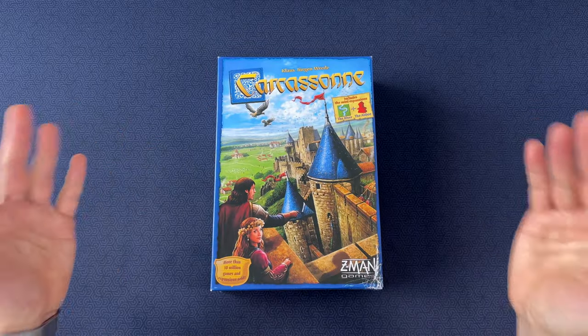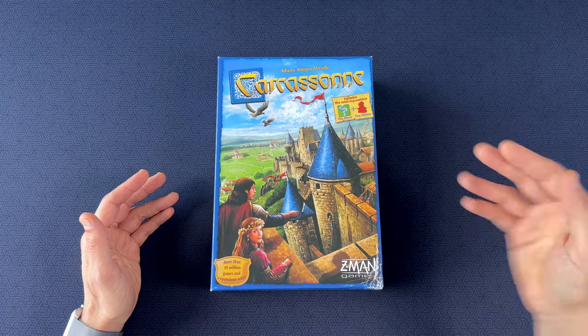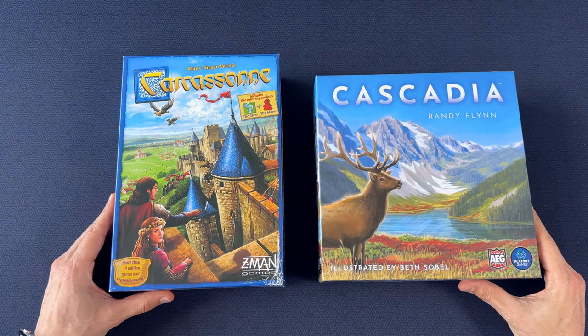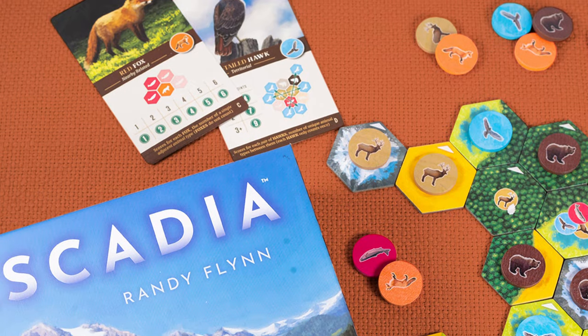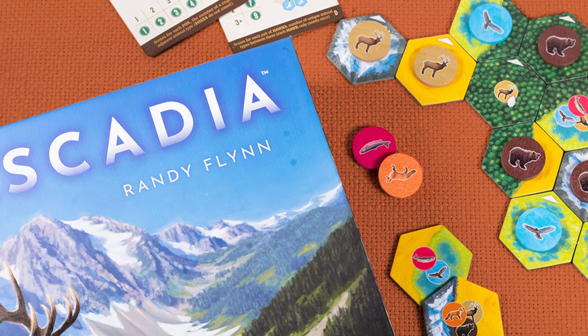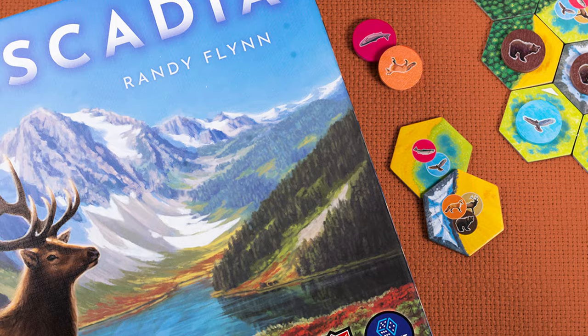If you're a fan of the classic tile-laying game Carcassonne and you're looking for something similar but a little more modern to try, then I highly recommend checking out Cascadia. Cascadia takes the concept of laying out tiles with different terrains to score and expands on it, giving you more agency, more ways to score, and more variability on how things are scored from game to game.